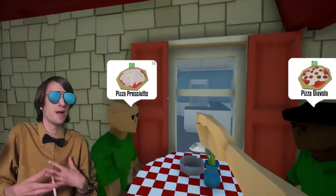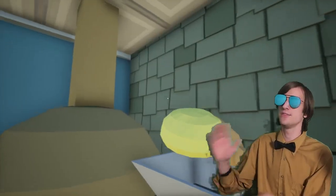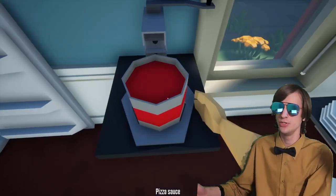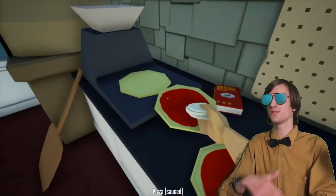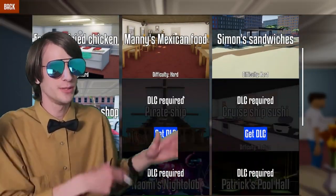Peter's Pizzeria is probably my favorite because it's not just a matter of throwing things on an oven. You have to flatten the dough, put the sauce in a can opener, use a ladle to put the sauce on, throw on the toppings, put the pizza on a paddle, put it in the oven, then slide it onto a plate. It's one of the more standout levels in the game, and there are a few others as well.